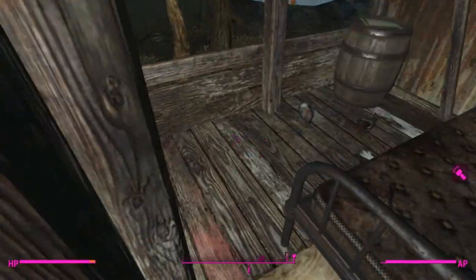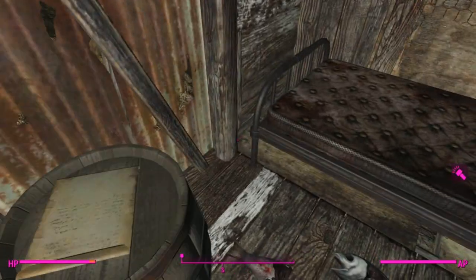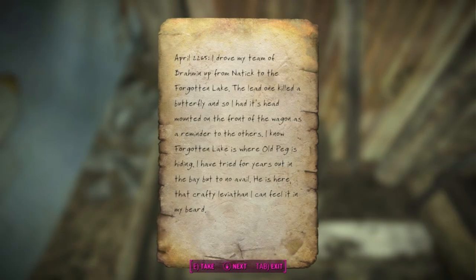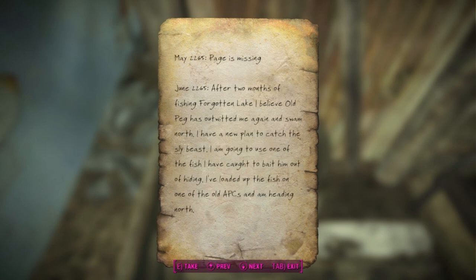So this mod is about a madman trying to catch a giant ghoulified whale - very interesting. Chio's journal: 'I drove my team of brahmin up from Natick to the Forgotten Lake. The lead one killed a butterfly so I had its head mounted on the front of the wagon as a reminder to the others. I know Forgotten Lake is where Old Peg is hiding - I've tried for years out in the bay to no avail. He is here, that crafty leviathan, I can feel it in my beard.' After two months of fishing Forgotten Lake, I believed Old Peg has outwitted me again and swam north.